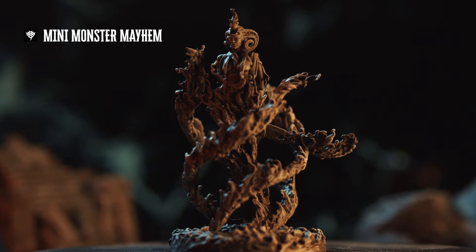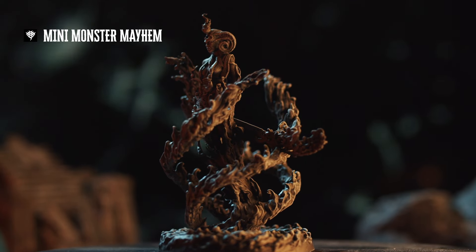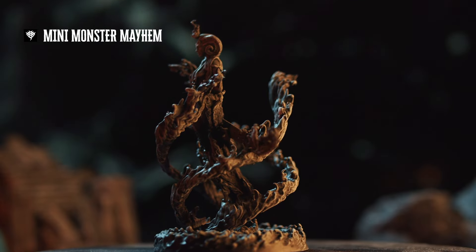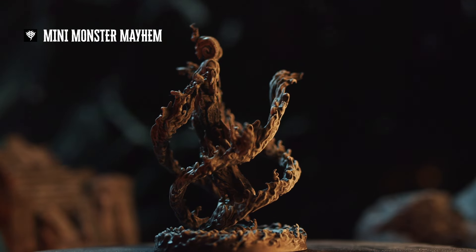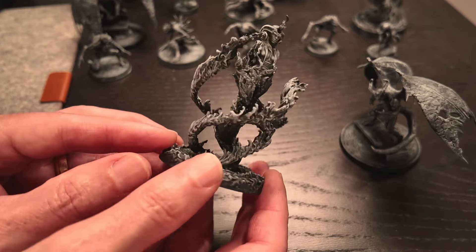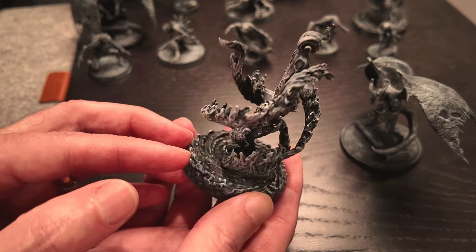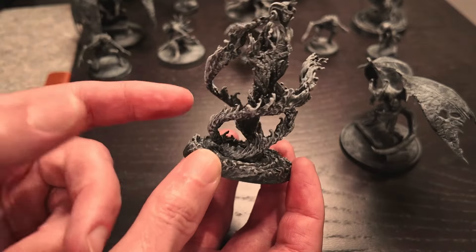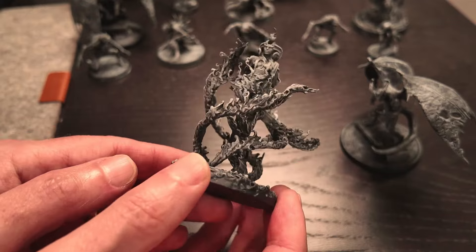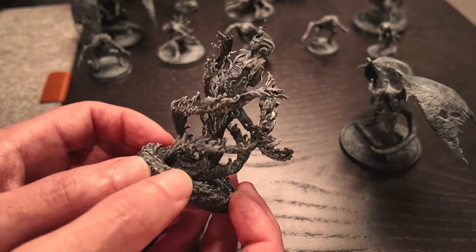The other thing I realized is that most of these genies could be substituted for the other — fire, water, and air all look similar — so with the right paint job this could easily be a different kind of genie. And as we've seen with the others, this looks nothing like the manual illustration, but it still looks fantastic. I'm honestly shocked at how well it printed. It does come in two pieces — the genie with all of the flame wisps and then the base — but everything was headed in a different direction and there were just no issues with the print at all.